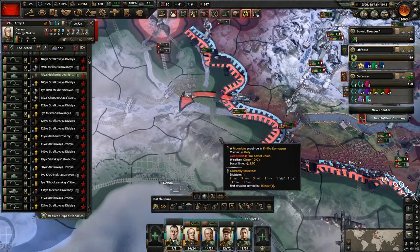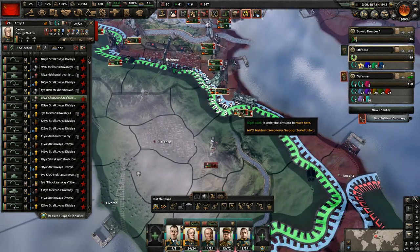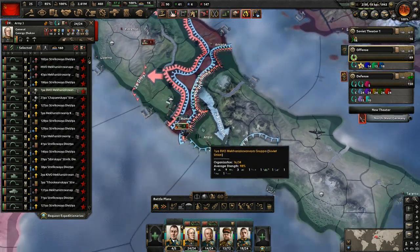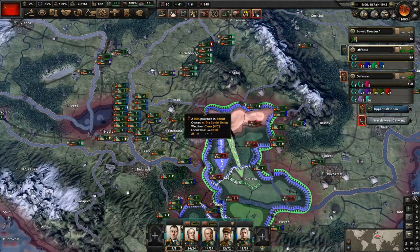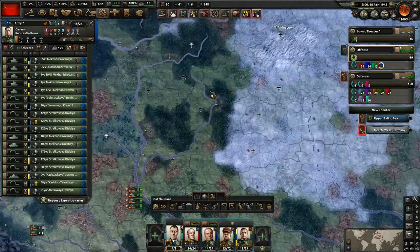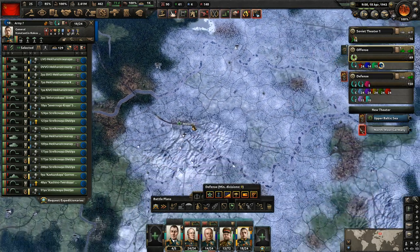Let's sweep across there and go grab Milan — that's going to be key in order to get them to capitulate. Let's also march down to Naples and try to get these victory points. These fast tanks can grab them up for us. These guys need to go occupy somewhere — just place them somewhere where they're not going to exhaust the supply.